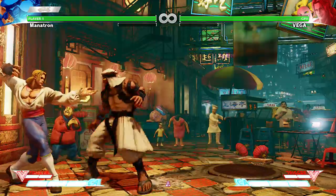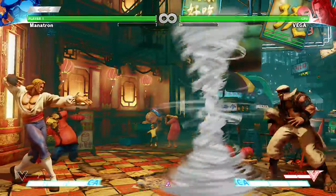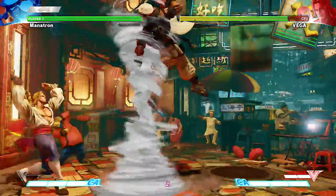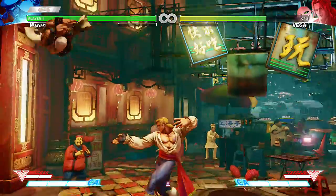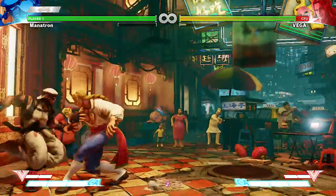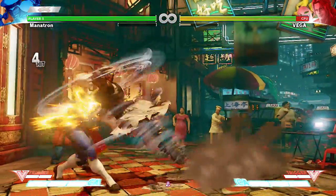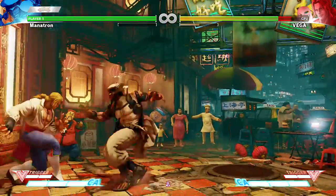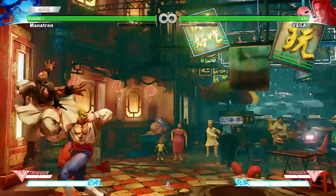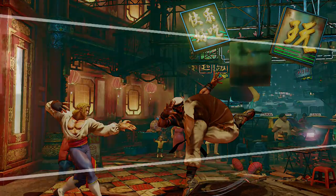His V trigger basically puts out a tornado. I usually do it when I'm right on them, but if you're smart you'll do it so it comes out and gives pressure. He also — I'm not gonna be able to show it off — but he can jump off the wall in a really interesting way and do dive kicks off the wall. Oh, you have to jump forwards immediately after. That's weird.